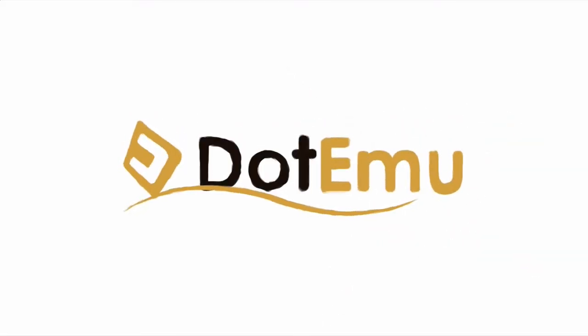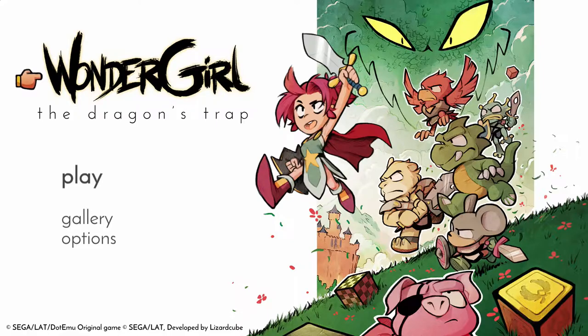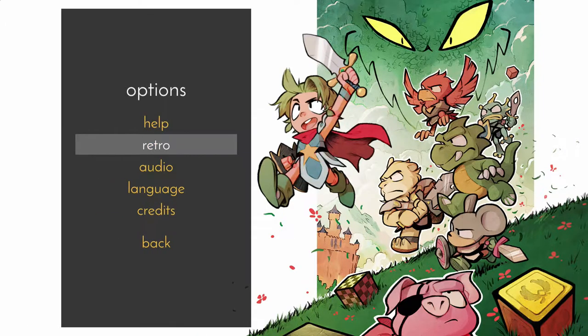I'm SirTapTap and let's play Wonder Boy: The Dragon's Trap. This is the new remake by LizardCube, and one of my favorite features they added is Wonder Girl — you can change the main menu to be Wonder Girl instead of Wonder Boy. I just thought that was a really cute touch. You don't actually spend most of the game as the human character, but it's still a really cool touch.